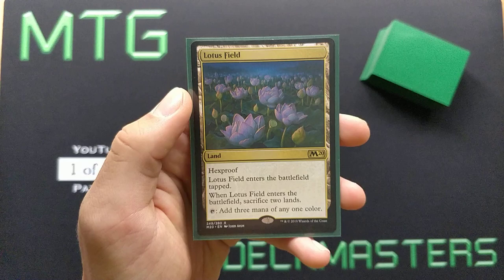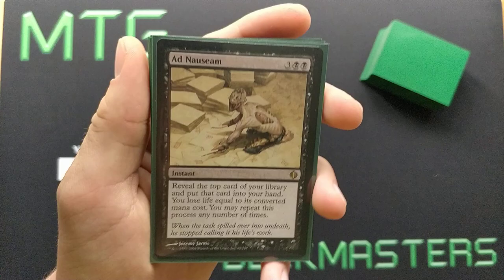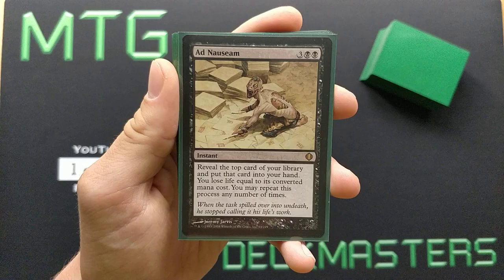You can also tap another permanent with Dreams Grip, but we're not going to use that. We're just going to use it to untap Lotus Field — this land that taps for 3 mana of any color, but when it comes into play we must sacrifice 2 lands. And then we have Ad Nauseam, which is a relatively new addition to Twiddle Storm that I've been loving, especially when playing against Graveyard Hate.